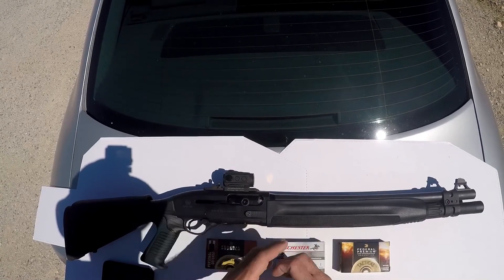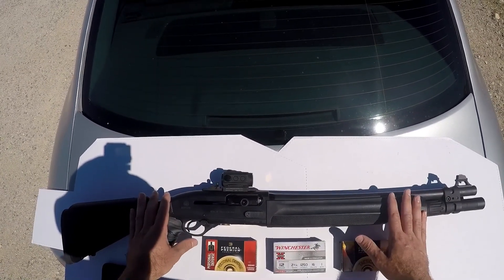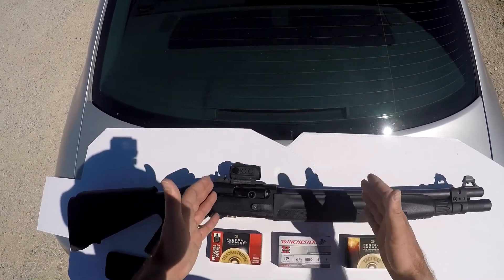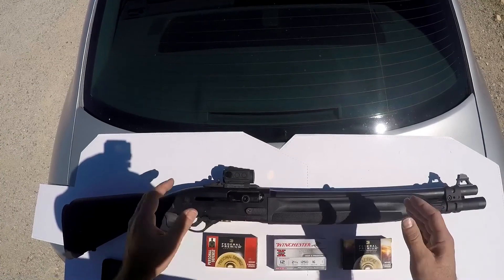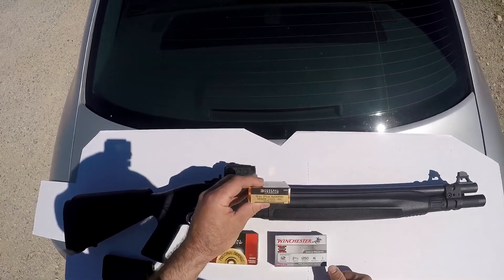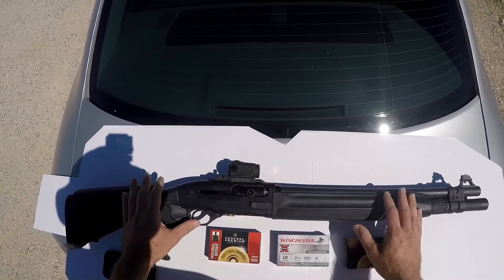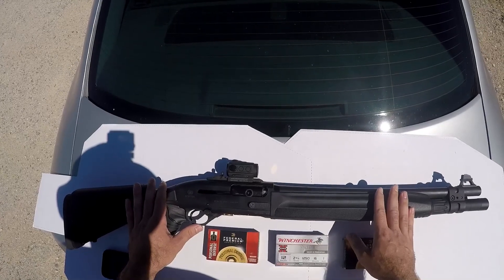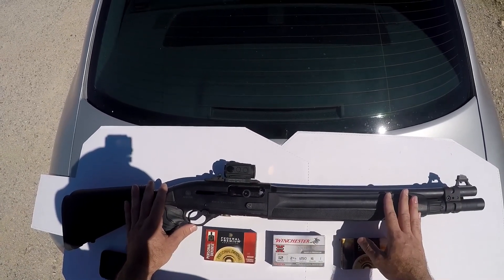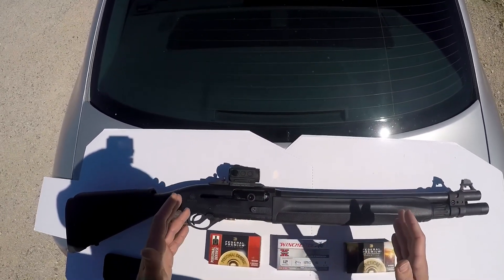The other misconception is that buckshot does not spread sufficiently at home defense distances to give you any increased hit probability. As a result, you have to aim the shotgun like a rifle. And others even claim you should simply load flight control buckshot, which uses a special wad that really tightens up the patterns to the point of being slug-like at most home defense distances. Like many things, the truth lies somewhere in between.